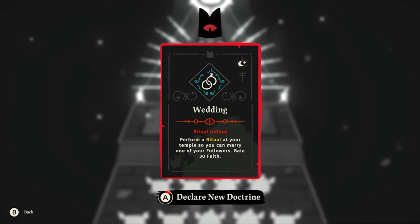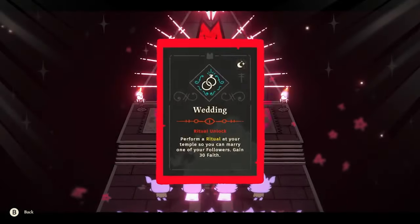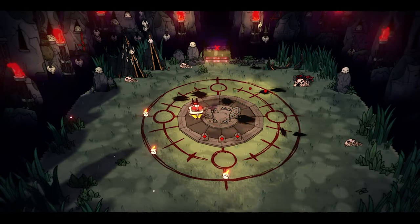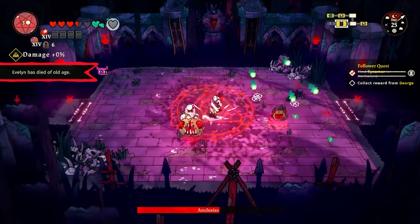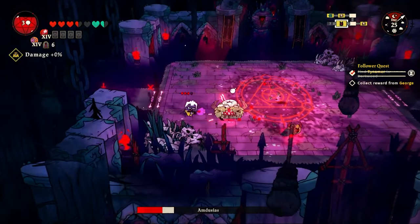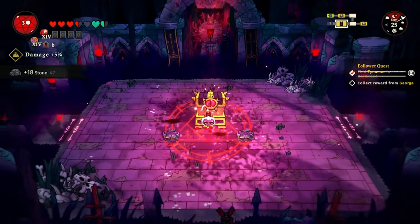I get the wedding doctrine today, which means I can marry my loyal cultists whenever I feel like it — as many as I want. I go into the Dark Wood dungeon on a follower quest to locate their missing friend, kill the mini-boss, and get some gold, bones, stone, and resources for the lovely Cozy Tosy farm.